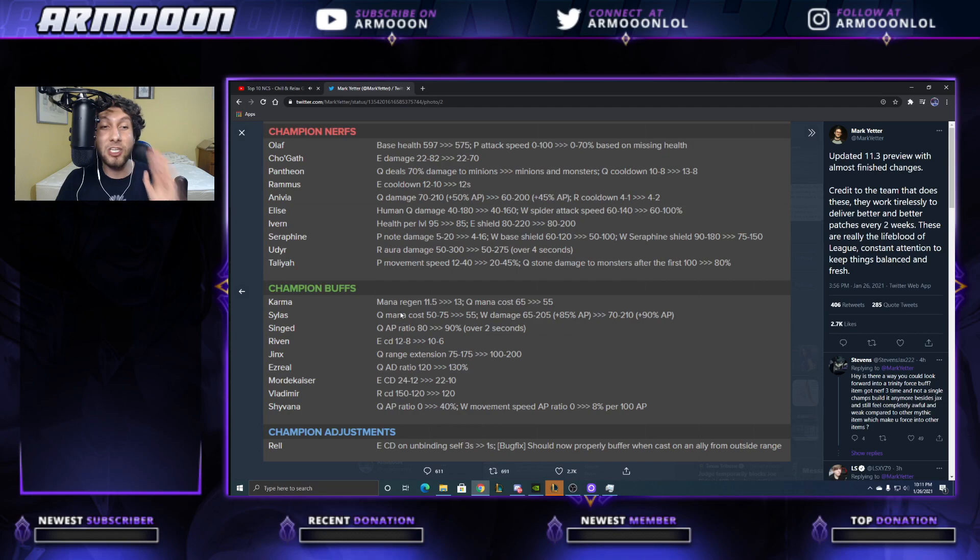First off, his Q mana cost was reduced from 50-75 down to 55 at all ranks. This is so big for Sylas because he has so many mana problems. And not only that, but our favorite ability W — the damage has been increased by five, but more importantly it now scales at plus 90% AP. This is so amazing.